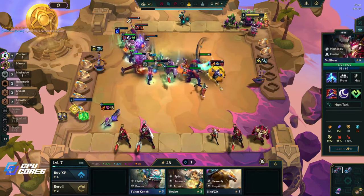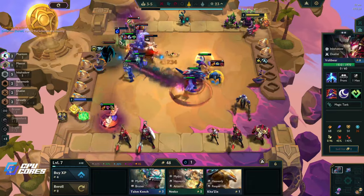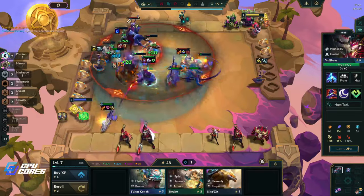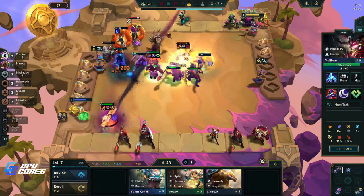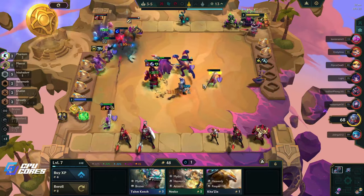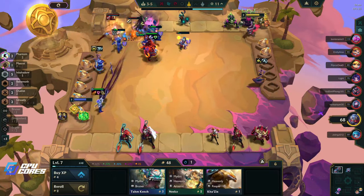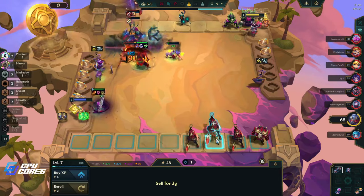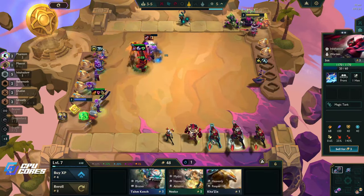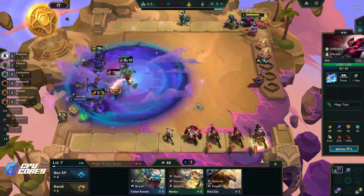See — this guy is at like 100 health. Bombardment should be killing them, I'm not sure why they're not. I guess they have healing somewhere. Oh wow, Recombobulator — okay, that's interesting. We are one off of three star Jax, so that's cool, we'll be looking for that right away. 49 gold — so sad, I don't want to sell anything obviously.